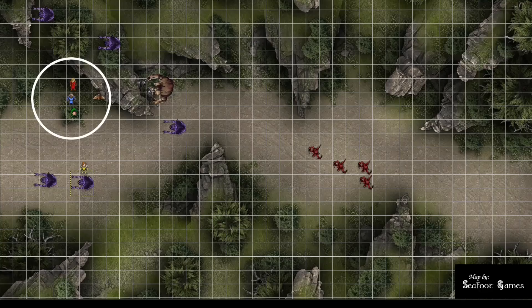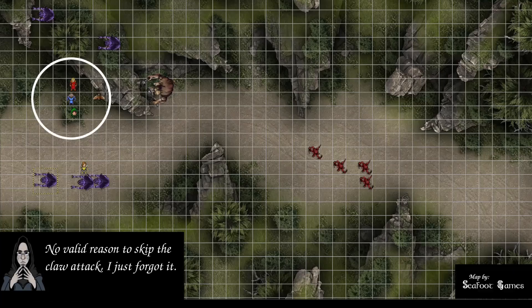The group considers options — Longfish probably doesn't have a fire attack, so a wizard would be needed. Two Ettercaps attack the restrained fighter at advantage. First bite: 20 to hit, 8 piercing plus 1 poison — DC 11 Con save, rolls 20, not poisoned. Second Ettercap: nat 20 bite (fighter is immune to crits due to adamantine chainmail), takes 5 piercing plus 7 poison, 12 total — rolls 12 on another DC 11 Con save, just passes.